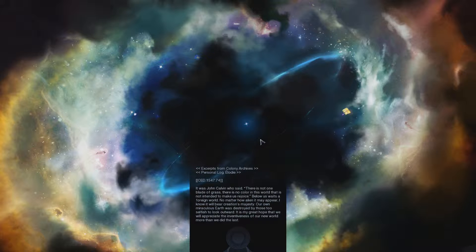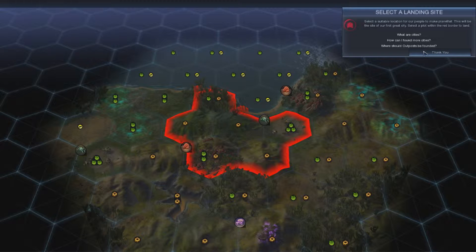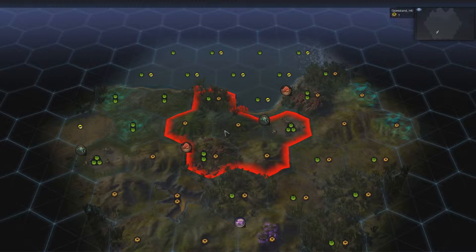This is actually the latest Sid Meier game. I think they're currently working on Civilization 6, but this was the latest one after Civ 5. People didn't really like the way you progressed. This is where I can land for our people — this will be the site of our first great city. We want to land here because we've got resources nearby.